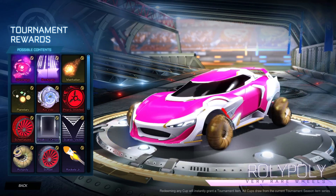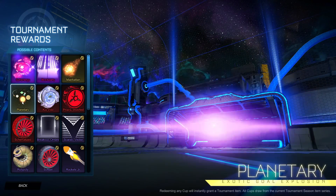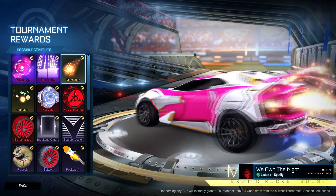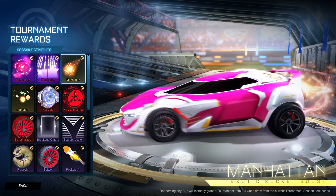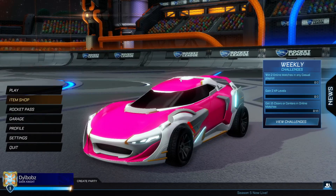Then we have a goal explosion called Planetary - isn't that amazing? And then we have the Manhattan Exotic Boost, which is basically Atomic Blip but as a boost - I love it and I can't wait to see it in Titanium White. So those are the tournament rewards. If you want me to showcase all the painted versions, let me know in the comments.